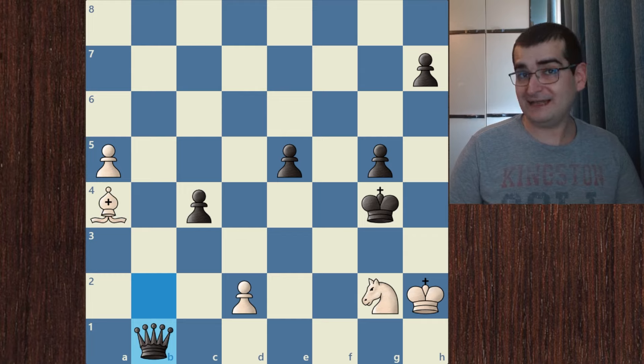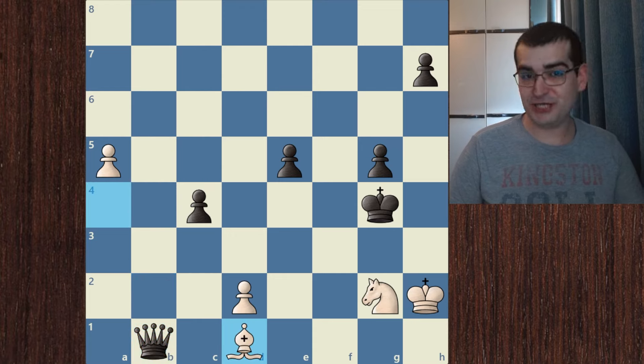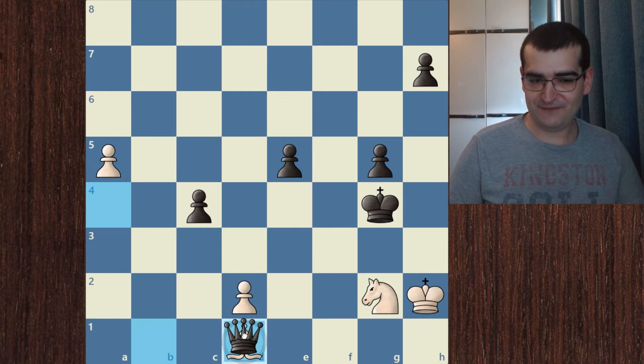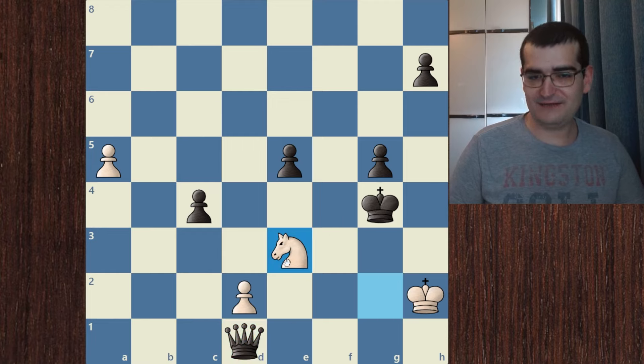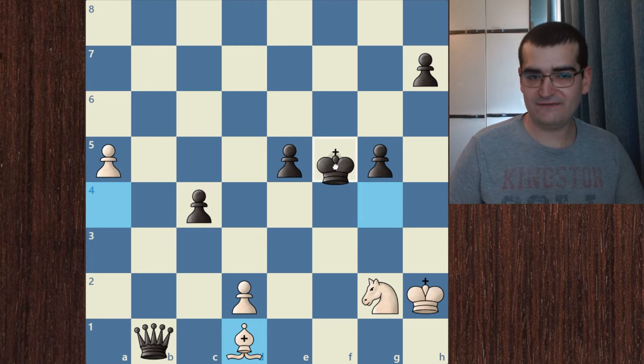But then we have another amazing move. It's not knight to e3 check, and it's not bishop to d7 check — it is the brilliant bishop d1 check. If black takes, we simply give this brilliant check, win the queen, and win the game. So after bishop d1 check, where can the black king go? There are not many squares, and the only remaining square is f5.